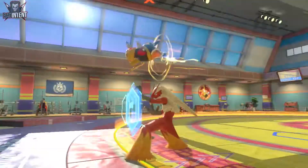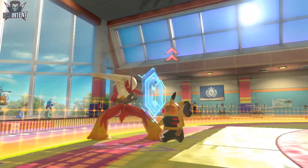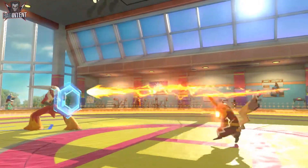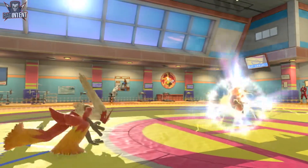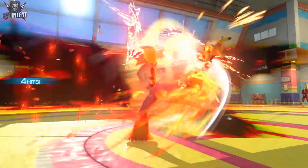Pikachu Libre can mix between rushdown and keepout, but in dual phase, its only real options to keep you out are Discharge and jumping off the wall to cross you up once you get close. Discharge is a high, even when fully charged. If you have a ducking low stance, do that. If you don't, usually a 2Y can still go under, or a 2X if it's not too committal.